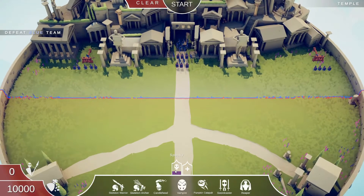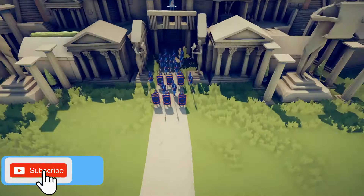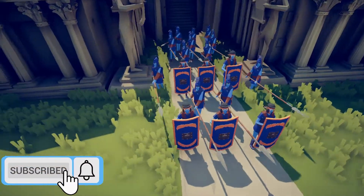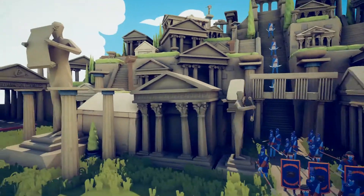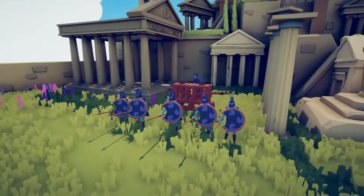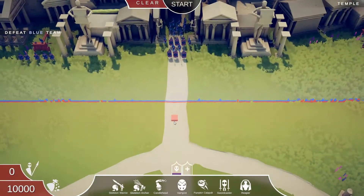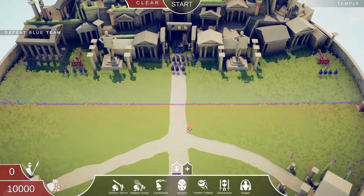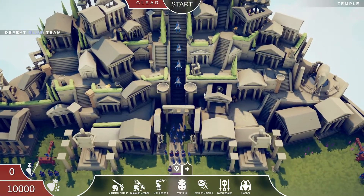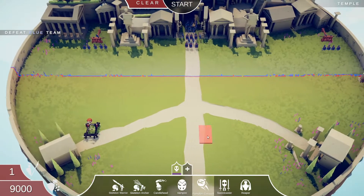Let's go ahead and jump into the level. We've got our spooky units and ten thousand dollars to make an army that can take out these spear guys and shield Zeuses, and then we've got a ballista on this side with some hoplites and the same thing over there. I have to use these guys to take out their army protecting this temple.